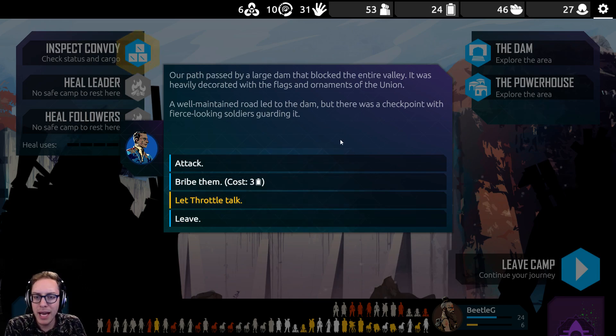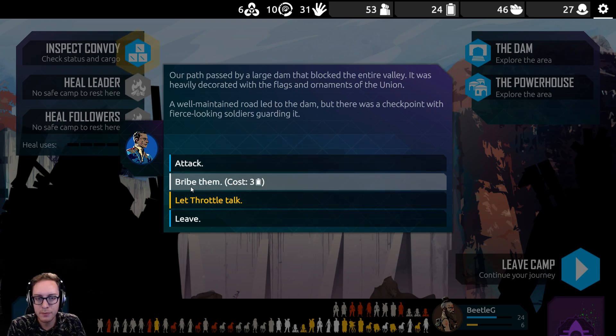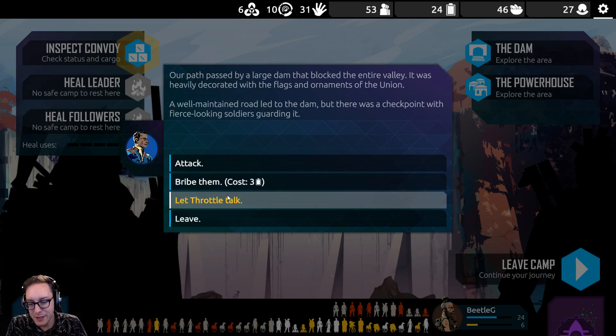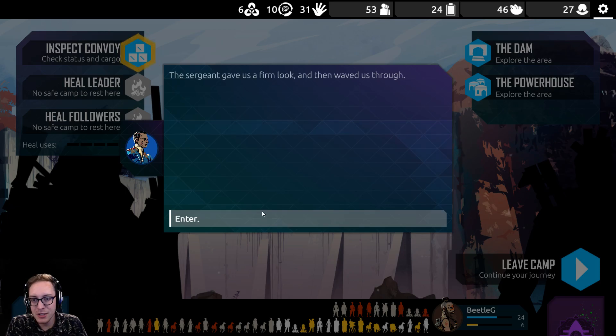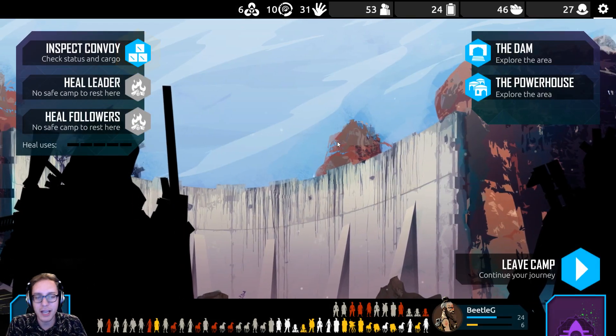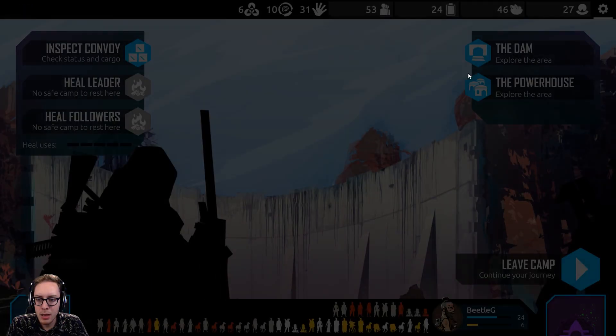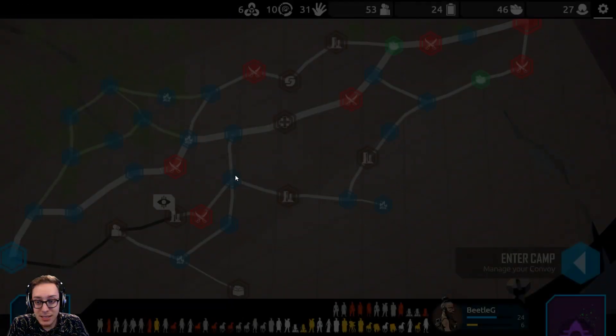Our path passed by a large dam that blocked the entire valley, heavily decorated with the flags and ornaments of the Union. A well-maintained road led to the dam, but there was a checkpoint with fierce-looking soldiers guarding it. I'm going to let Throttle talk — half because his name is so good. The sergeant gave us a firm look, then waved us through. Three batteries wasn't that bad — I would have been willing to pay that, but if we can get through without it, that's even better.